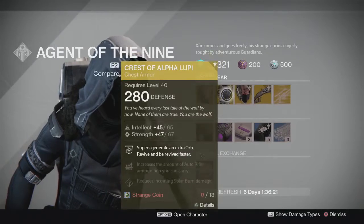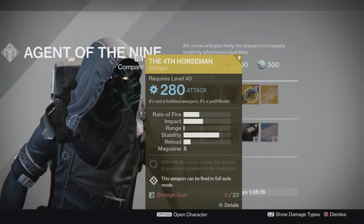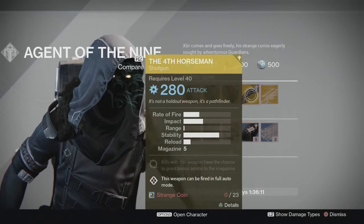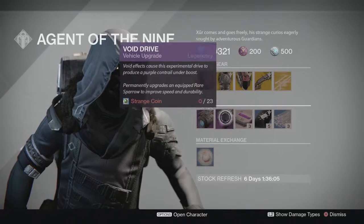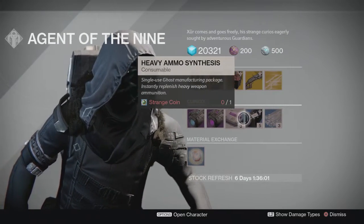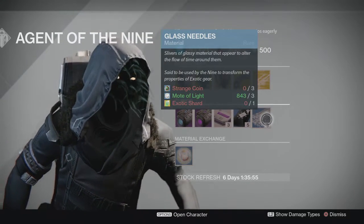The Fourth Horseman — I don't really use this shotgun, so that is going to be up to you. I personally don't bother picking it up just because I don't use it. On the next row we have the Plasma Drive, Void Drive, Heavy Ammo Synth for one coin, three coins for seven coins, and the Glass Needles for coins, motes, and a shard.